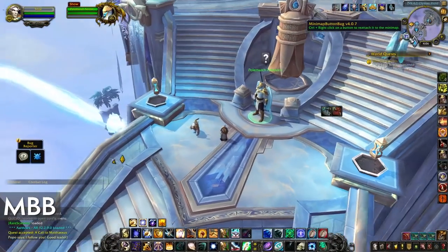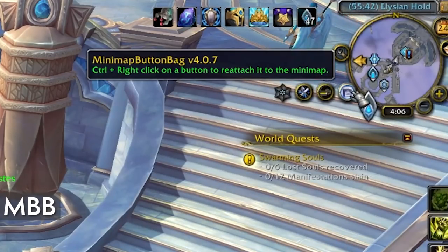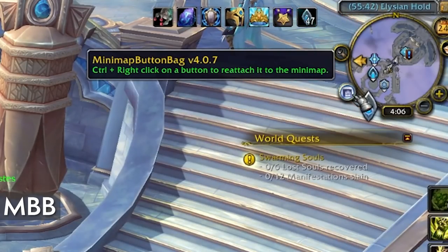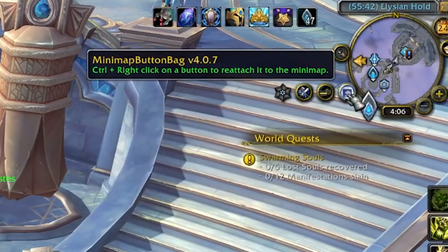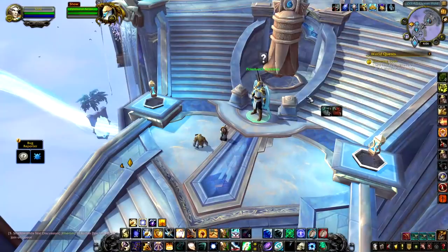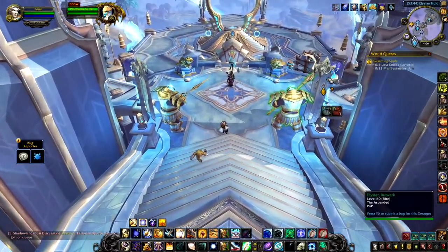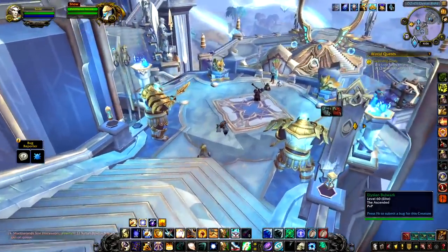And what better add-on to wrap things up with than Minimap Button Bag, which I actually just clicked on a little while ago. It takes all the minimap buttons you don't really want to see and compresses them into a little folder that you can collapse and expand. So I think we're at around 20 add-ons and this is a good place to stop.